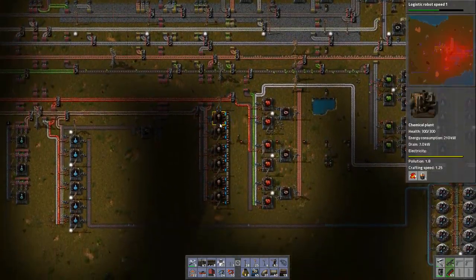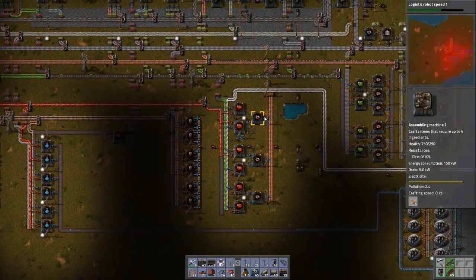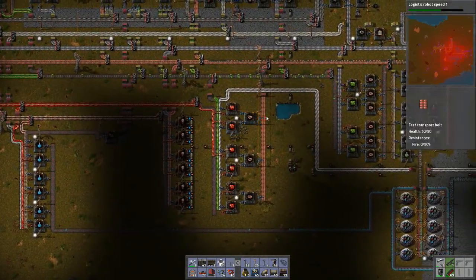So right now, what is our biggest problem? It appears to be a lack of green circuits because we are using them kind of everywhere. What's slowing it down is we're not getting enough copper plate through to keep the copper cable production going. We're not making enough stuff. We need more stuff so we can make some more stuff is what I'm saying.